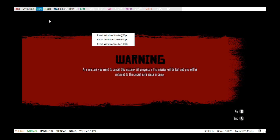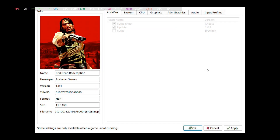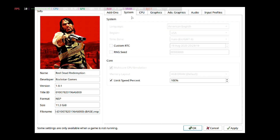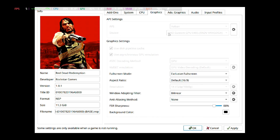So: Tools > Emulation > Configure Current Game. I've got the 60fps cheat on — if you don't know what that is, I'll leave a link in the description. It's a performance mod. Under System, nothing special. CPU I set to auto — I did accurate before but I don't think there's much difference. The API setting is on Vulkan, and the device is the AMD GPU, the custom GPU for the Steam Deck.